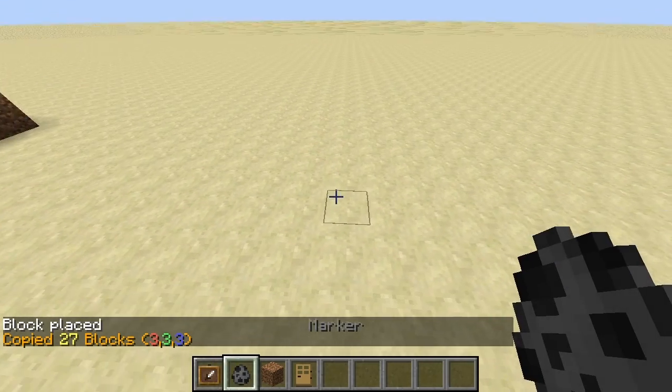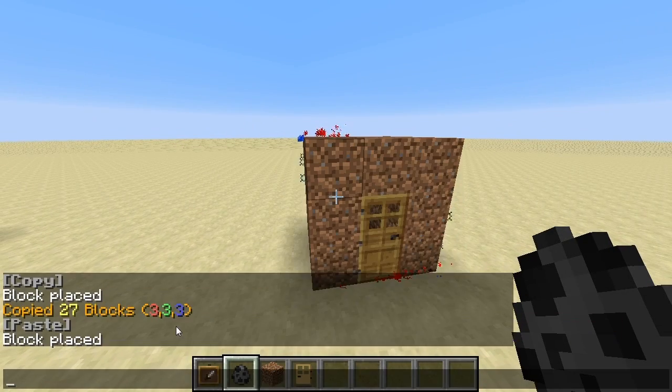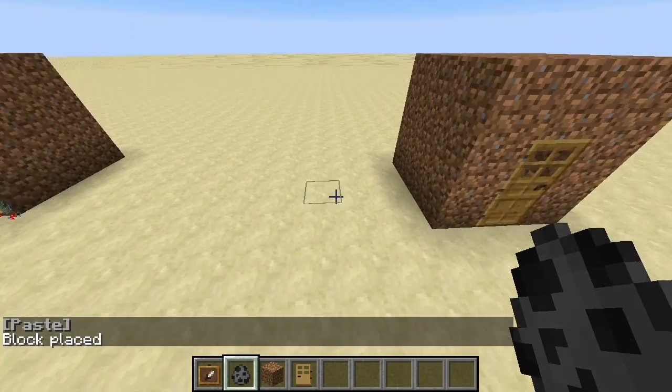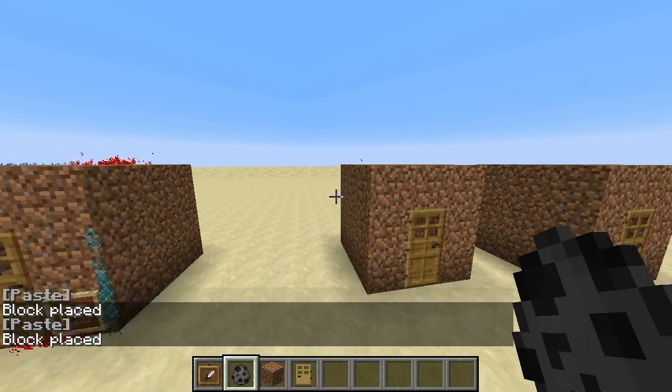And now let's place down a silverfish here. We'll get more particles, and paste. Nice! Let's make another copy — paste. Cool.